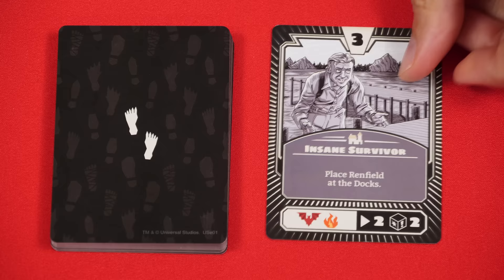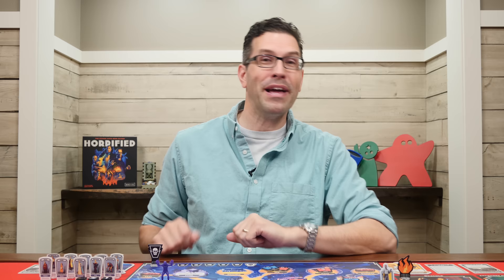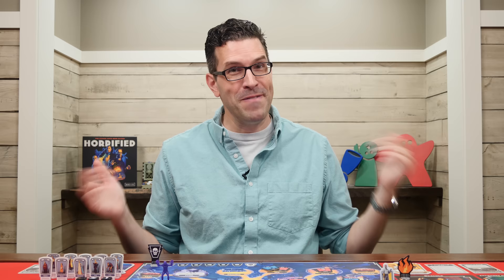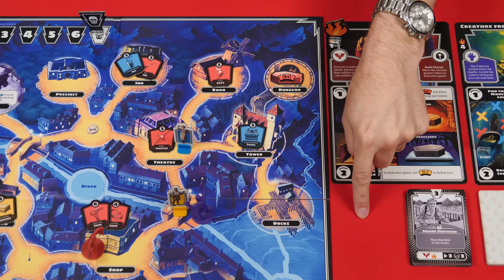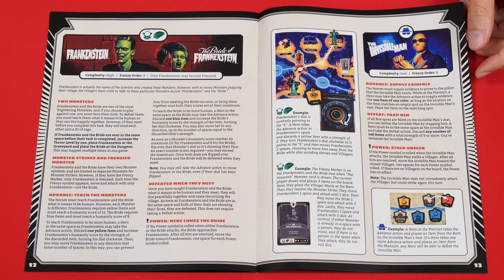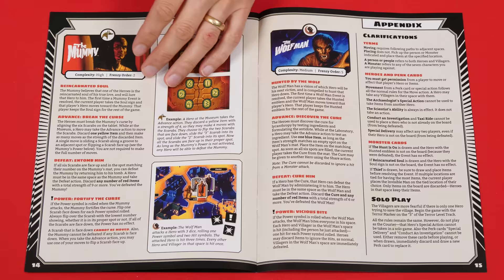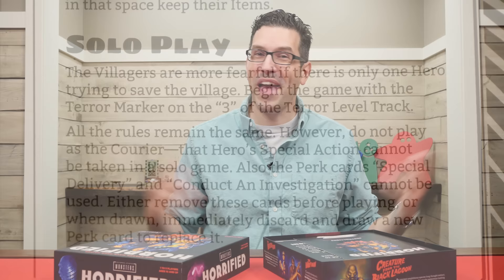Once all appropriate monsters have resolved their strikes, send the monster card to a shared discard pile and the next player takes their turn. Turns continue clockwise until either the players win together by defeating all monsters, or they all lose together. There are two ways to lose: the terror token reaches its final space, or you need to draw a monster card but the deck is empty — you've taken too long and everyone has fled. There are six monsters total in the game; check their pages in the rules to learn how each works. You can also play the game solo, with rules included.